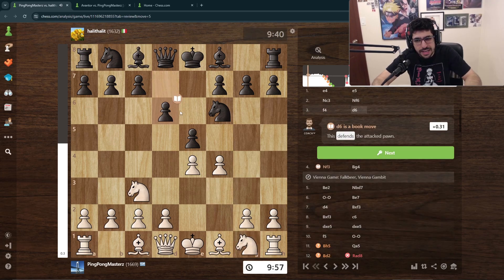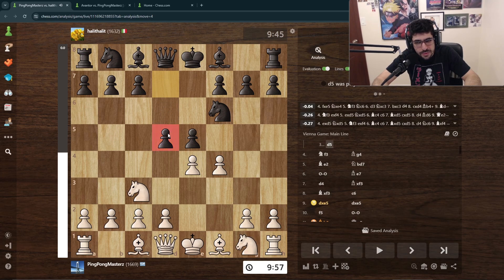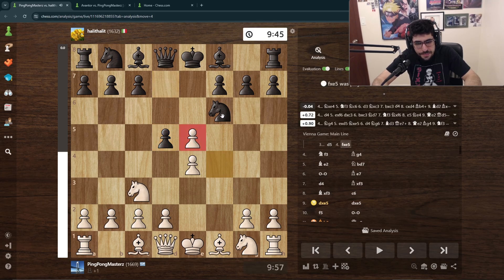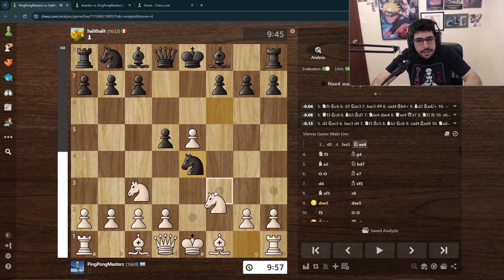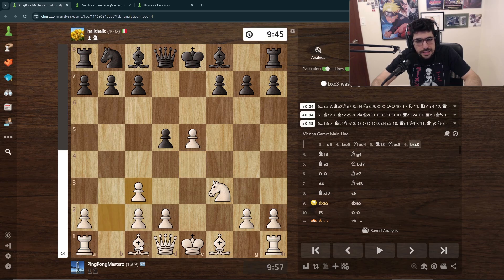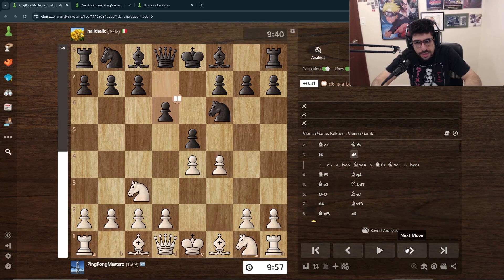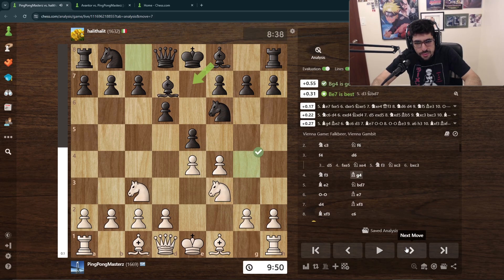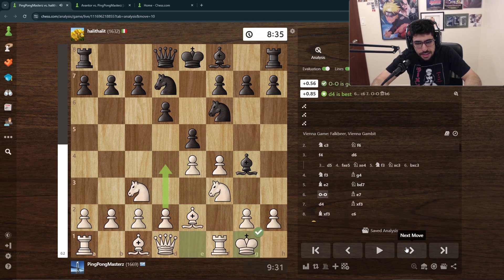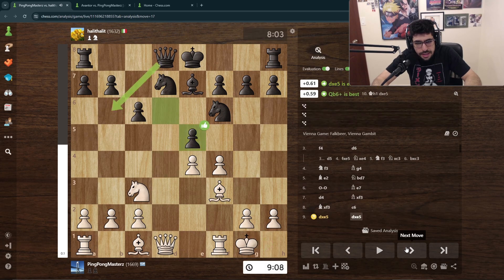The next game we're going into the Vienna Gambit, but he plays this pawn move that people have been playing a lot lately. Usually the book move was something else and the game continues with a strong center for white, but a lot of people lately are playing d6. I still try to play what I think is best, fighting for the center, and I take.